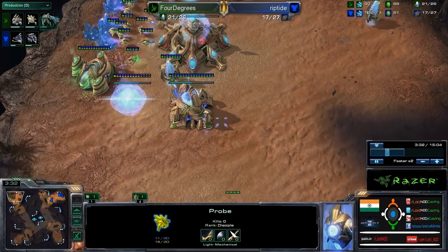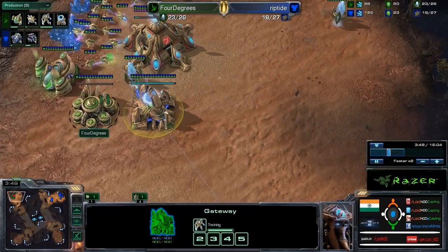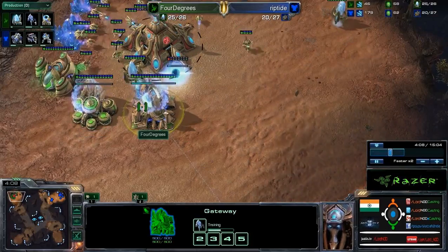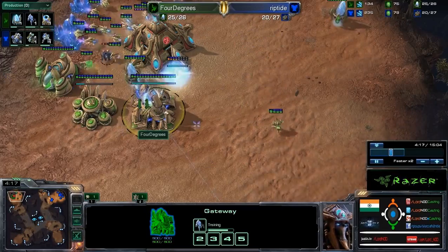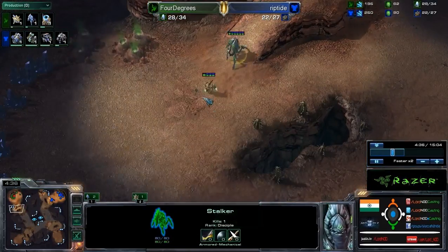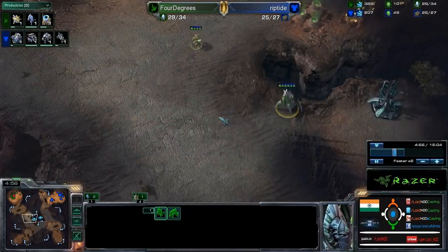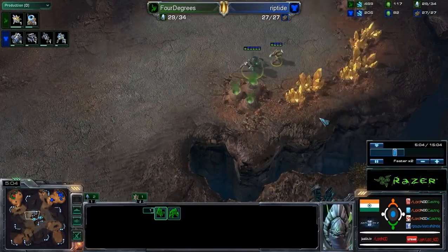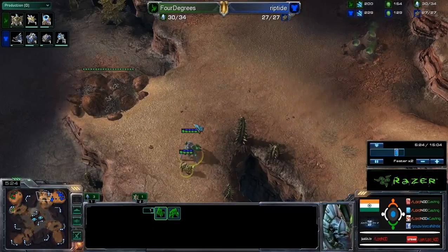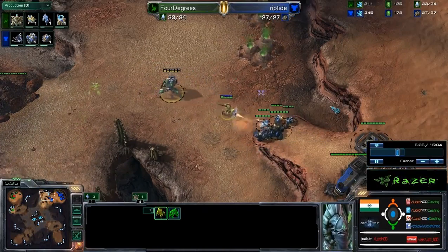We have a pretty basic opener from Protoss: the gate, the cybernetics is down, the gas is being mined, the second gas goes down — this means he's probably going to expand, sentry expand. On the other hand, we have a tech lab on the barracks which is now making a marauder. The factory is down, the second gas is being taken. And interestingly, you have a small push being done by 4 Degrees — one zealot and one stalker walking across the entire map, moving quickly into an attacking position.